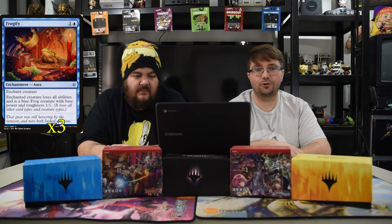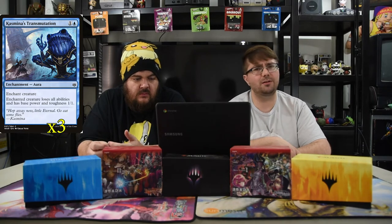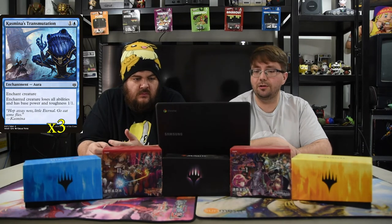Next up is Frogify — a blue-and-one enchantment aura. The enchanted creature loses all abilities and becomes a blue frog with base power and toughness one-one. You just trigger constellation and make that creature a pointless one-one. We needed control but also wanted to trigger constellation and stay low enough cost for Lurrus. Similarly, Kasmina's Transmutation costs one and a blue and does pretty much the same thing — a creature loses all abilities and has base power-toughness one-one.